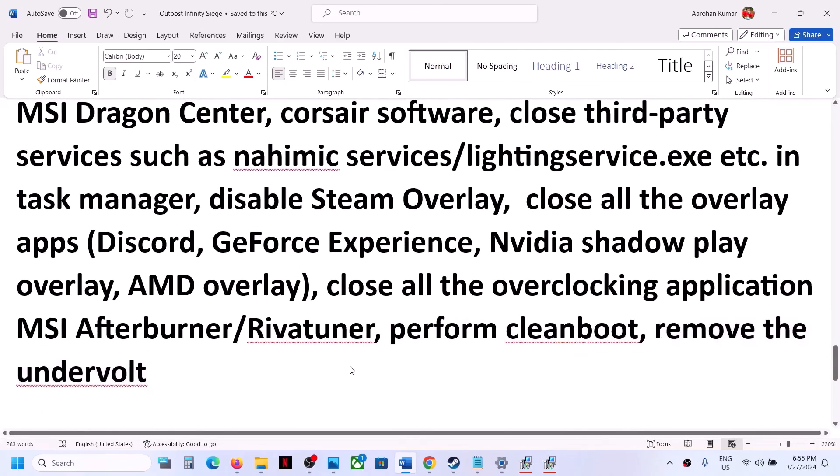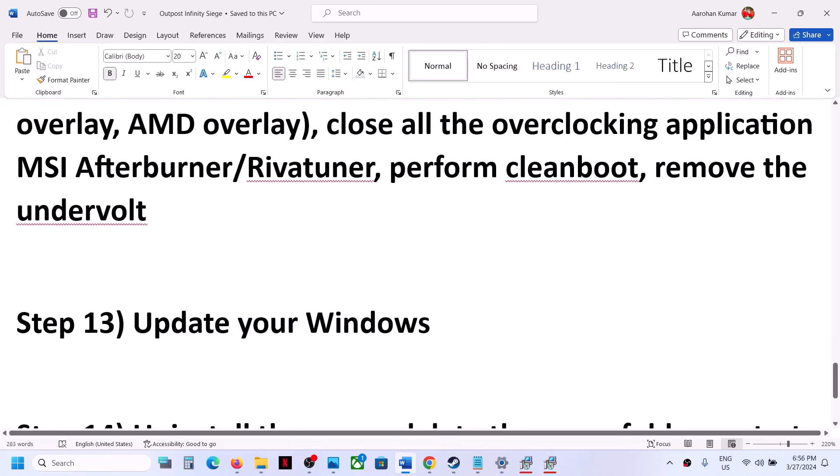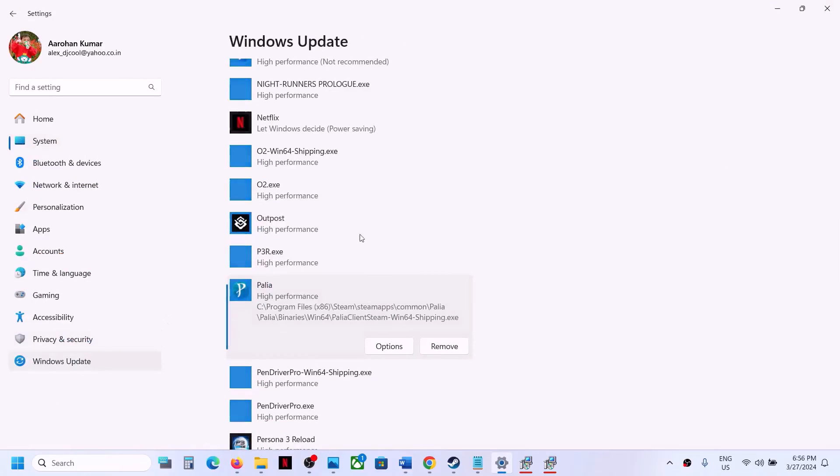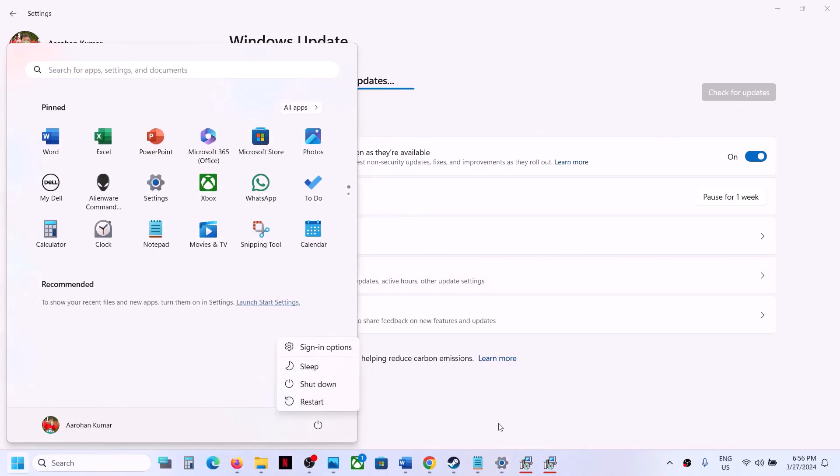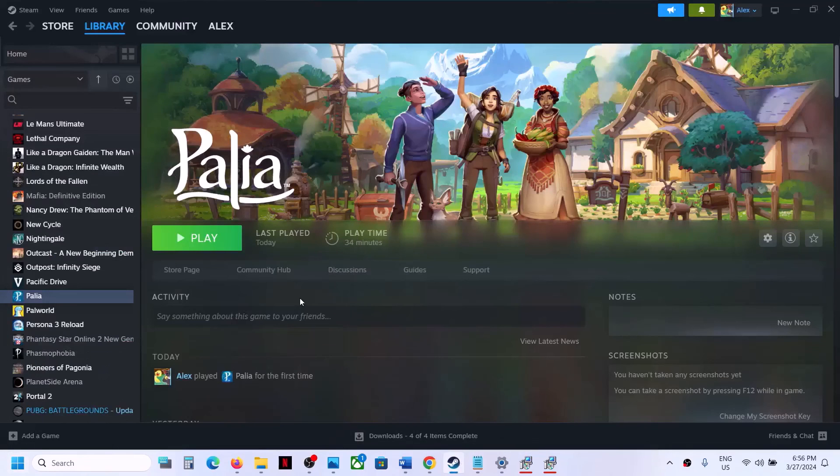Also, if you have undervolted your computer, remove the undervolt and then launch the game. The next step is to update Windows to the latest version — open Windows Settings, go to Windows Update, and click Check for Updates. Once all updates are installed, restart your computer and launch the game.